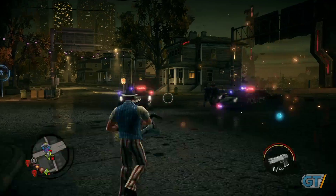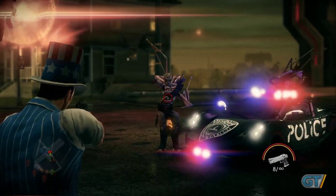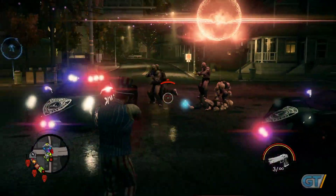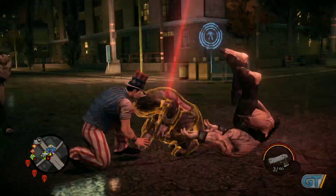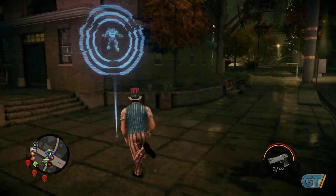Now we're going to show you another one of the big additions that we've made to Saints Row 4. It's our new enemy type. Meet the Zin. This is an evil alien race that has invaded the earth and abducted the president along with other members of the Saints. But you're going to see a little bit more of them as we continue on as well.